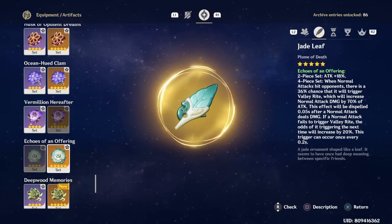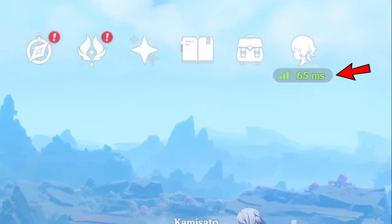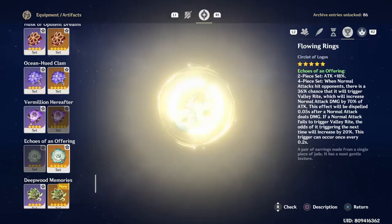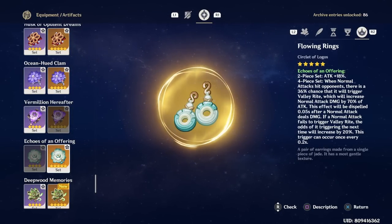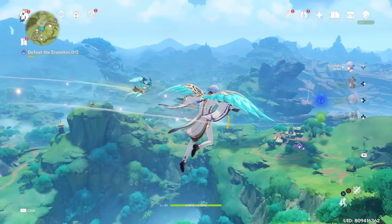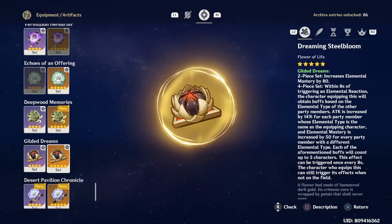The third option is the Echoes of an Offering set. Many might think this should be top priority, but it has a drawback: it is very dependent on your ping. If your ping is higher than 100ms, this set will perform noticeably worse. If your ping is consistently low, it can outperform the other two options slightly. However, it's also one of the worst domains to farm since you won't use the other set from it soon, so I generally just recommend farming Heart of Depth, which is usable on any Hydro character.